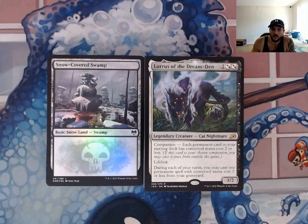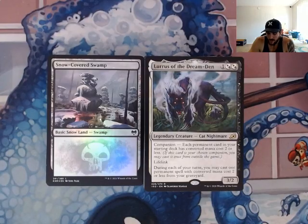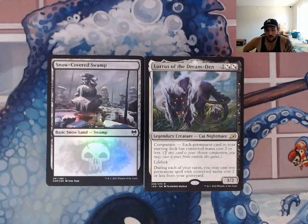Lurrus of the Dream Den, if you're not familiar, he is a three-drop, 1/2, white or black. He's a companion, so he can be a chosen companion — you may cast it once from outside the game. He's going to be our commander though, and each permanent card in your starting deck has converted mana cost two or less. So yes, all permanents have two or less mana cost. He has lifelink. He's a 3/2, and during each of your turns you can cast a permanent spell from your graveyard with mana cost two or less. Absolutely crazy. He gets so fun — there's a ton of different ways to play this.